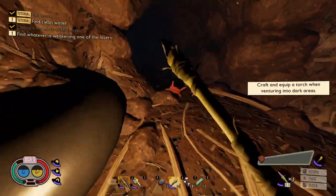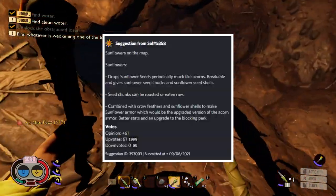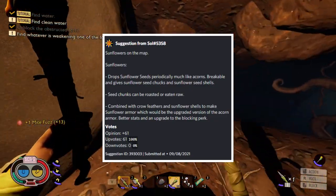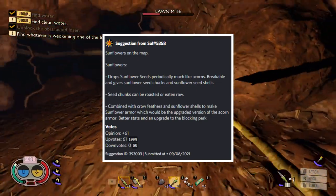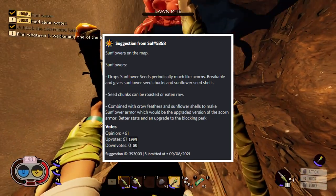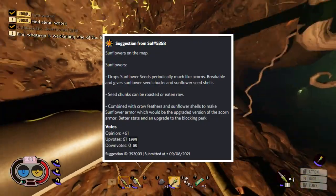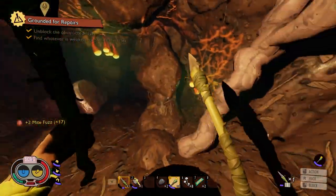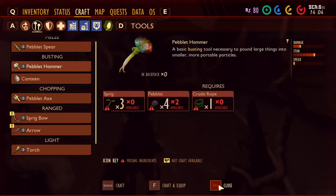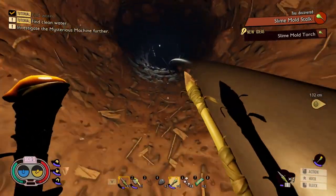The tenth suggestion comes from Sol and is about sunflowers on the map. Sunflowers should periodically drop seeds like acorns — breakable to give sunflower seed chunks and shells. Chunks can be roasted or eaten raw, and combined with crow feathers and sunflower shells to make sunflower armor, an upgraded version of acorn armor with better stats and an improved blocking perk. I'd also be fine with sunflower seeds being used in an SPF 100 smoothie to protect from sun exposure in the sandbox area.